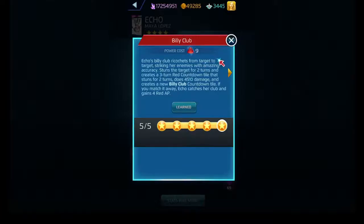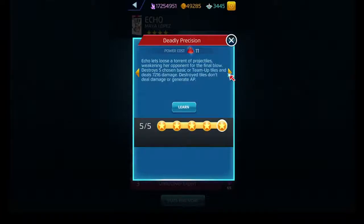The new part is it also does damage, because regular Billy Club doesn't do damage. The second ability is Deadly Precision - this is Bullseye's ability, both the three-star and two-star versions: you choose five basic tiles on the board, destroy them, and deal damage to the target. The destroyed tiles don't generate AP or deal damage. And then finally Iron Fist, To Come On.